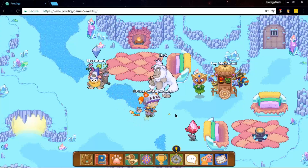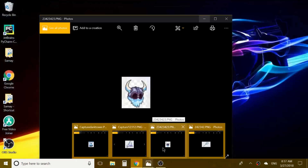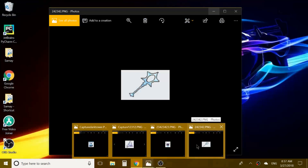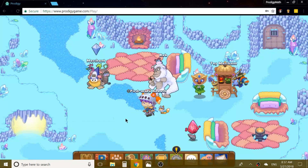Hey, what is up everybody, it's ProdigyMathPire here, and today I'm going to be showing you guys how to get the Frostbeard's Mug, which looks like this, the Frozen Shard, which looks like this, the Frozen Crown, which looks like this, and the Glacial Ward, which looks like this.